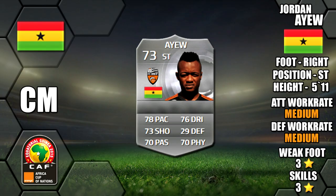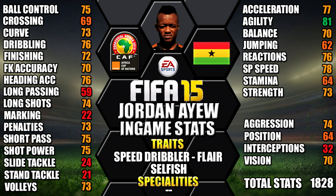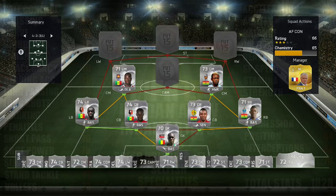Our next centre mid is Jordan Ayew of Ghana — we've moved him down from striker to CM. He's right footed, 5 foot 11 tall, medium/medium work rates, 3 star weak foot and 3 star skills. His standout in-game stats are his 81 agility, 78 sprint speed, 77 acceleration, 76 dribbling and 76 heading. He also has the flirt, selfish and speed dribbler traits.